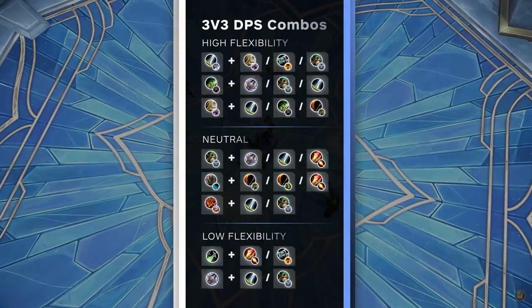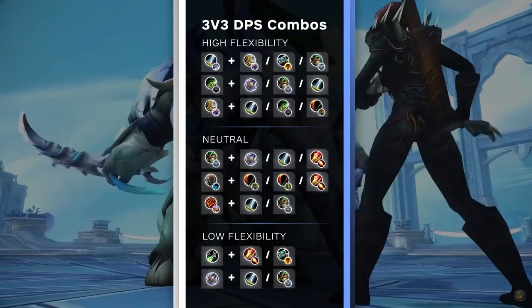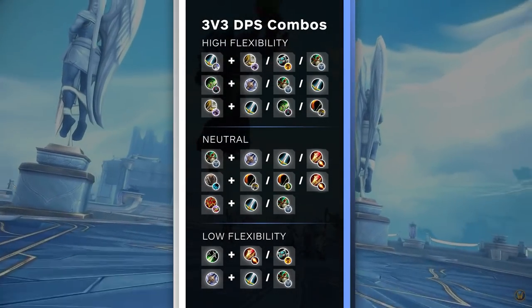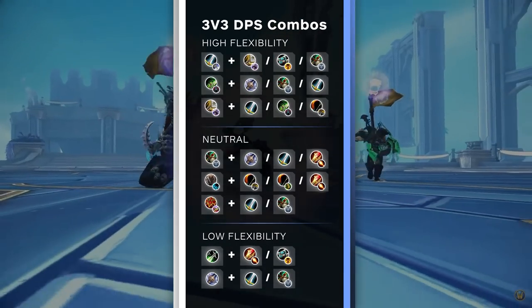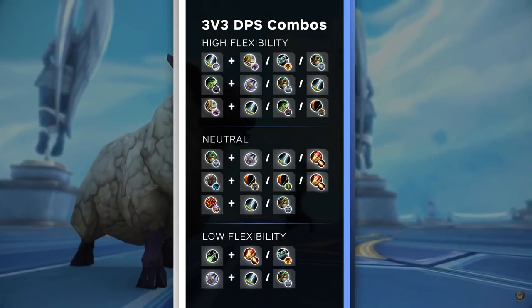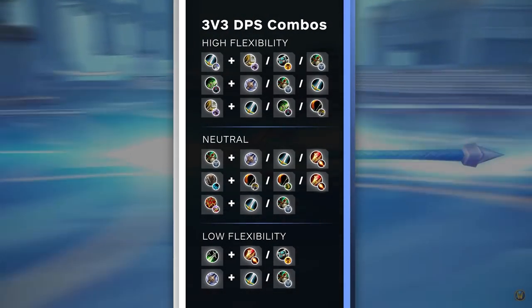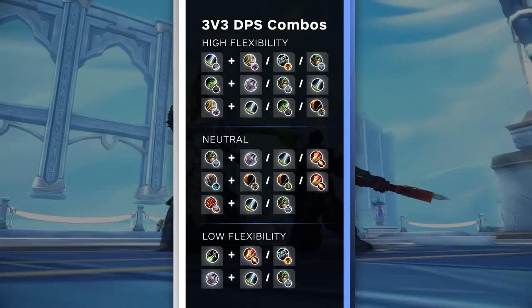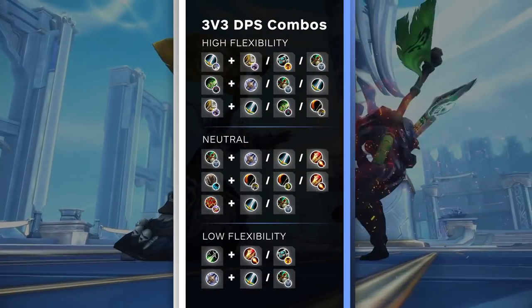To recap, here is every melee in the game separated by how flexible they are in comp building. The high flexibility specs will pretty much work with any other DPS. For every class, we have listed the strongest comps available, though there are certainly more viable comps than what's shown here. Due to the nature of LFG and its tendency to lack communication, we highly suggest playing the listed comps.